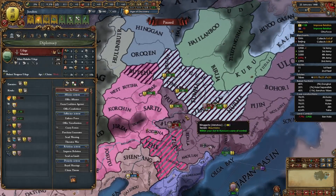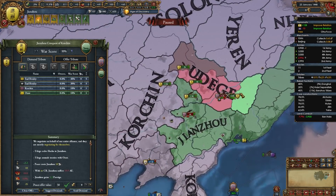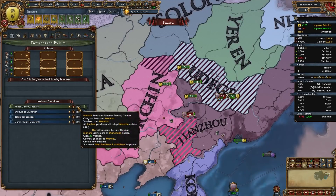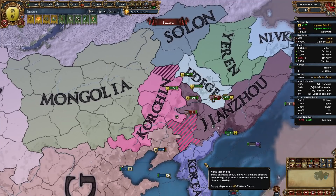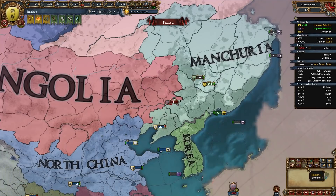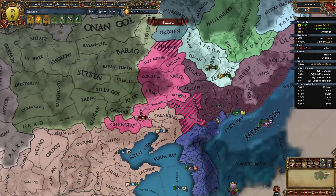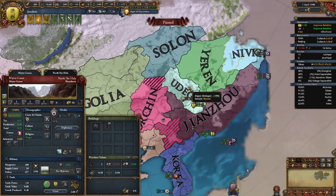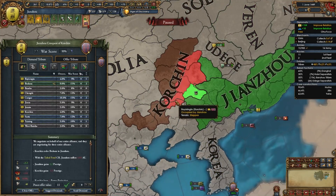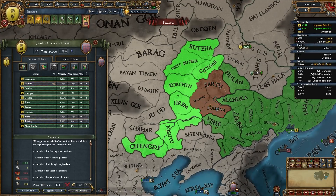I've fully sieged Udegi and will make them end their alliance with Oirat — that makes an easier war later. I'll take just one province, just enough to complete this decision since I have 19 provinces right now. Now I just need to focus on taking out Korchen. Korchen is not in the region of Manchuria so we won't be getting cores on them — we can just annex as much as we want without worrying about getting their provinces cheaper later. I've beaten up Korchen as well, and I'll be taking as much as I can, leaving them with three provinces but taking all their money.